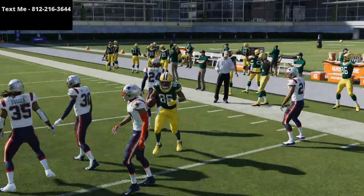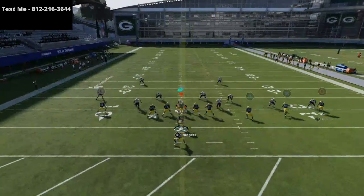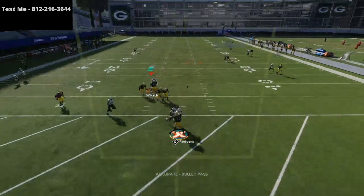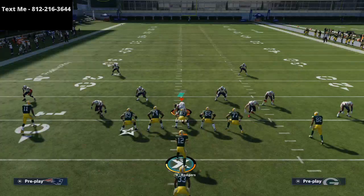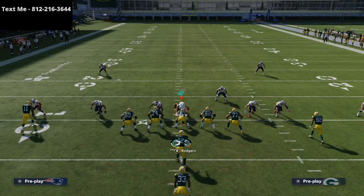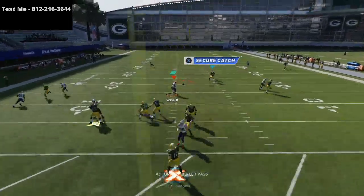You can also run route combinations alongside it, like slant routes, drag routes, or deep out routes. Overall, in my opinion, this is one of the better routes that I don't think a lot of people have been talking about this year, just because of how consistently it works specifically against the shade coverage over-top meta. Right there was press coverage — now I'm going to show you the shaded outside and shade over top. He's going to get that free release, cut in, and get that automatic win right at the route.